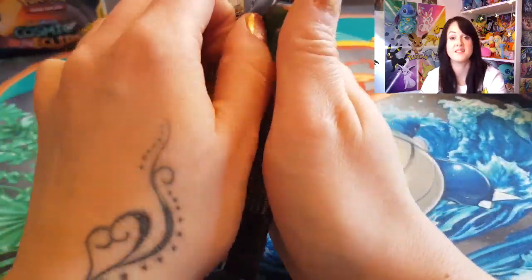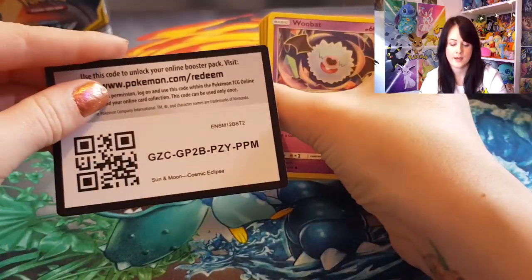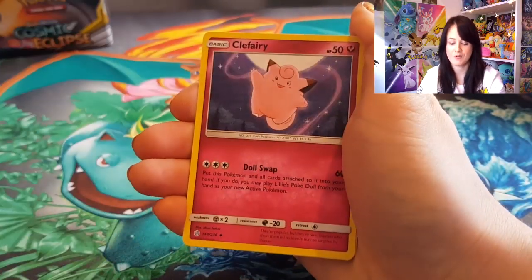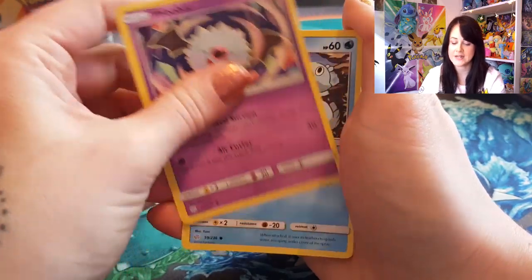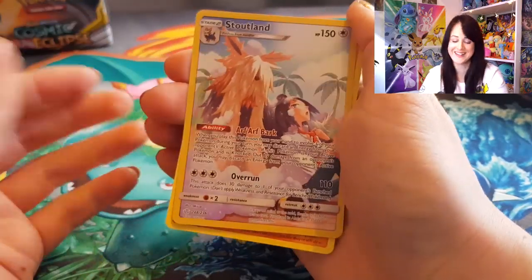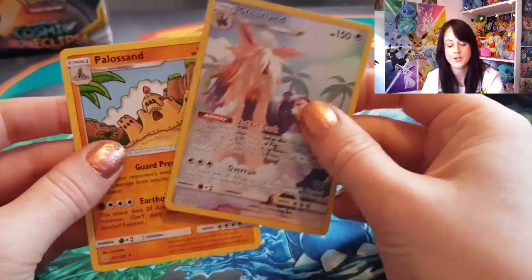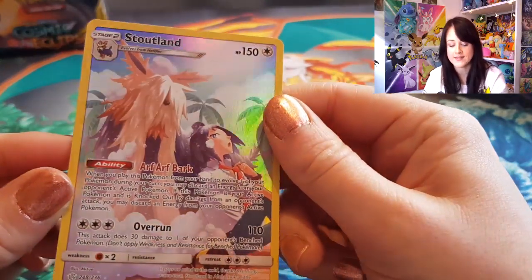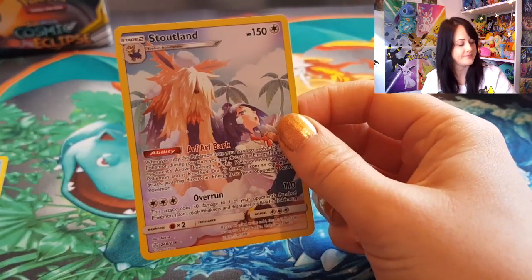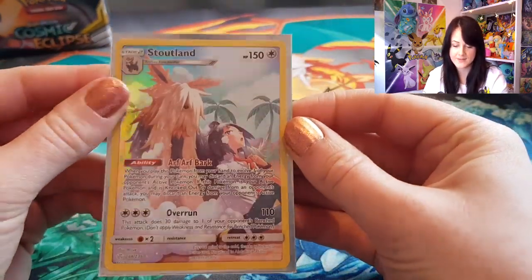I'll show you the pile of mess at the end. Pack four has Water Energy, Roller Skater, Clefairy, Pichu, Woobat, Ducklett, Helioptile, Cosmog, Slugma, and a Stoutland character card. I do already have this one but it is so nice — I really like the pastel-y type colors in this; it is beautiful. Let's sleeve him up. Very nice.